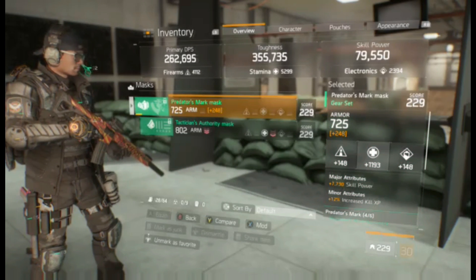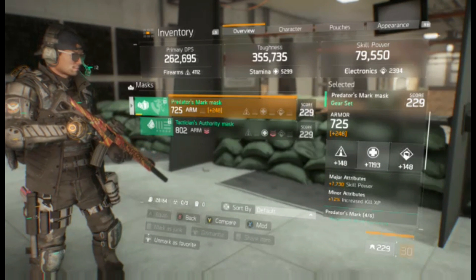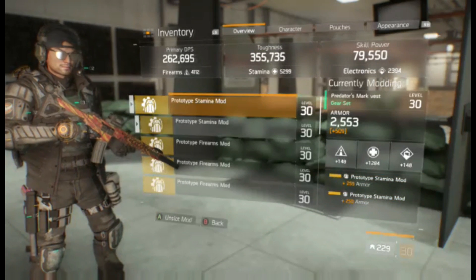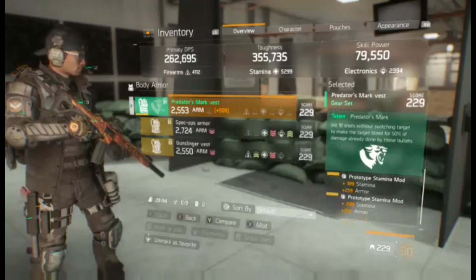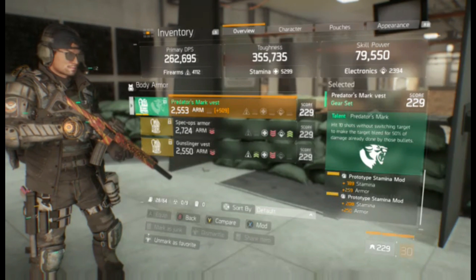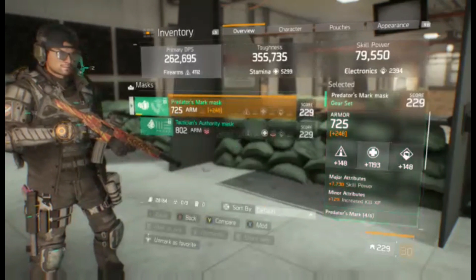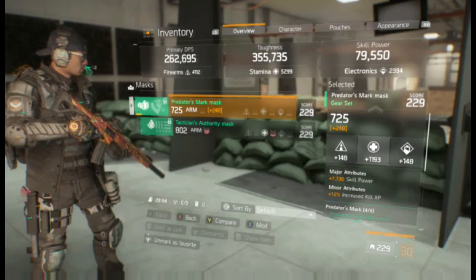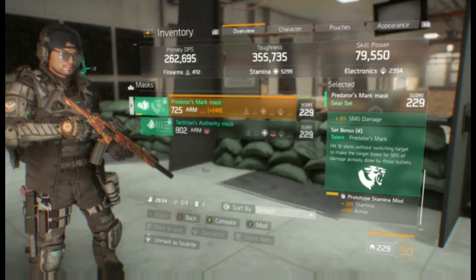Next we have a Predator's Mark mask that's stamina with skill power and increased kill XP. On the vest I have a stamina mod that's 189 stamina with armor, and a 208 stamina with armor. The mask has skill power, increased kill XP, and a 201 stamina with armor mod.